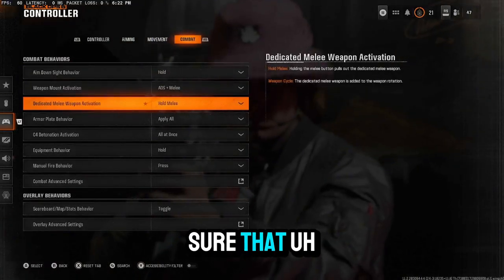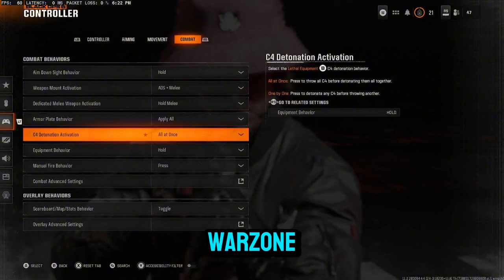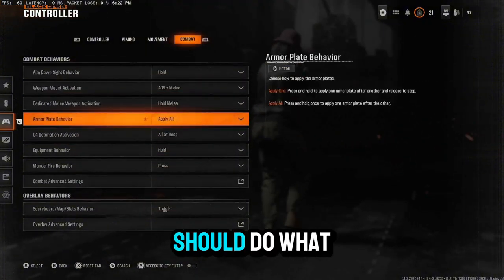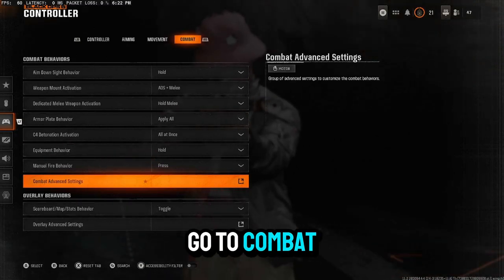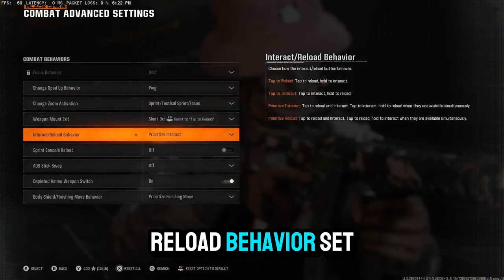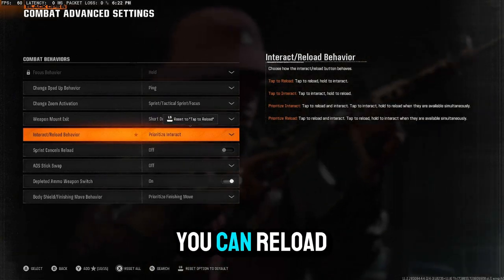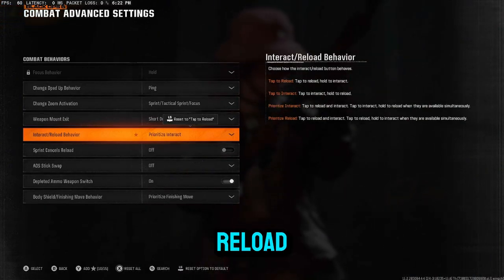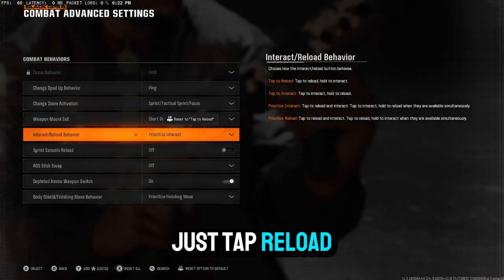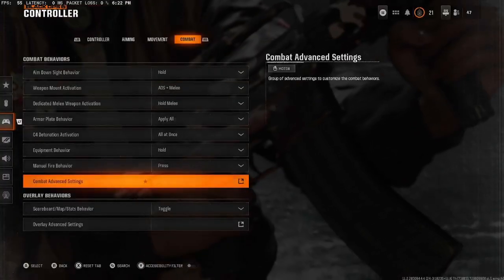For combat: most of this should transfer over from Warzone, but what you need to do — because this won't carry over — is go to combat advanced settings and make sure your interact reload behavior is set to prioritize interact. That way you can reload when you want to reload — you just tap it — and you don't have to worry about holding the reload button.